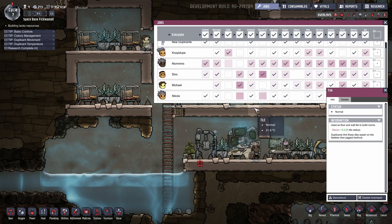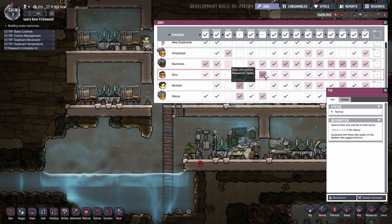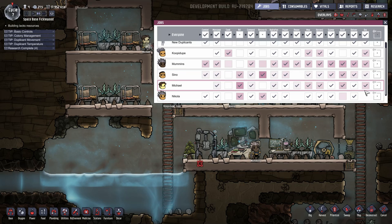Nikola is gonna get art and research. We can take Mummins off of research, because Mummins is useful for other things at the moment. Construction two — sure, he can build, why not? He can't dig, but he might as well build.